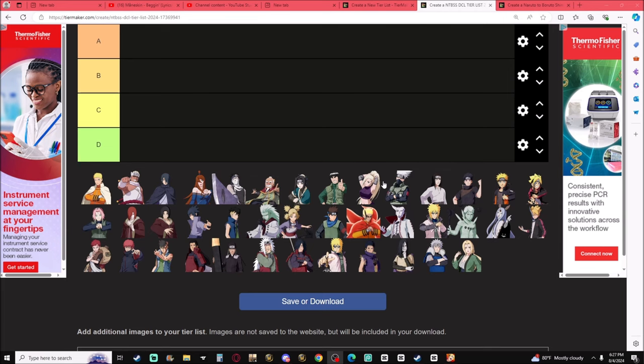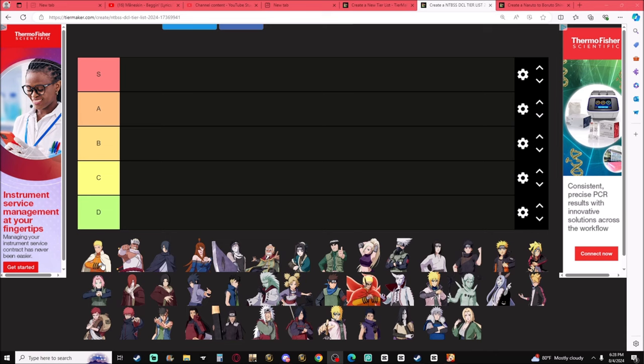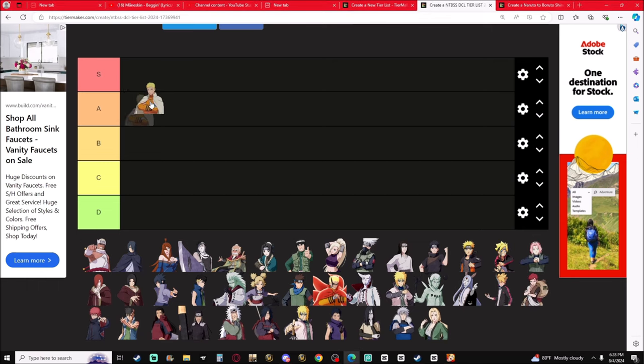All righty, we're just gonna start from the top, go all the way down. Starting with Naruto — the first Naruto that came out was the Seventh Hokage Naruto with Twin Fist Impact. They actually just buffed this dude, he's definitely S-tier right now.